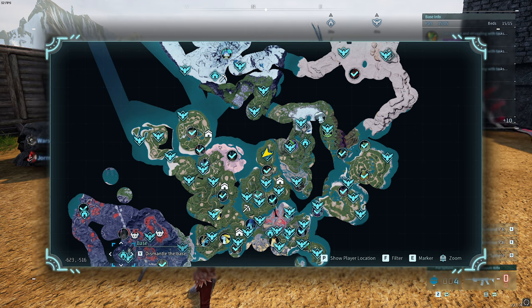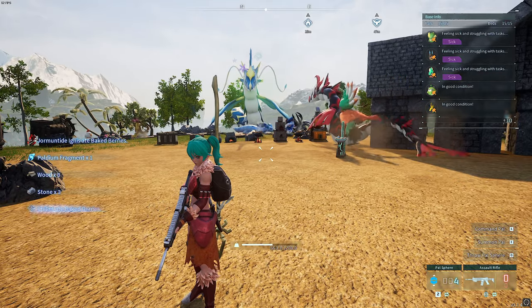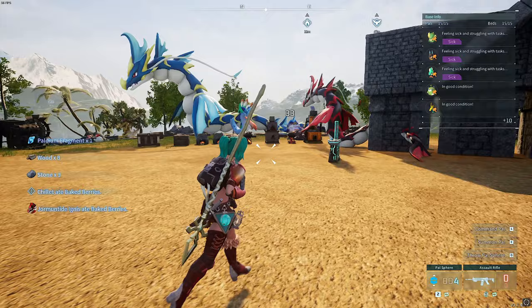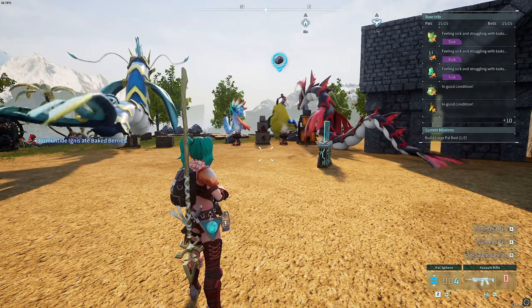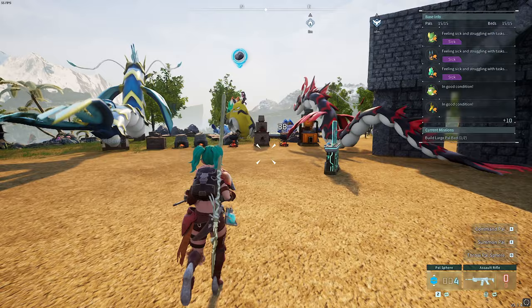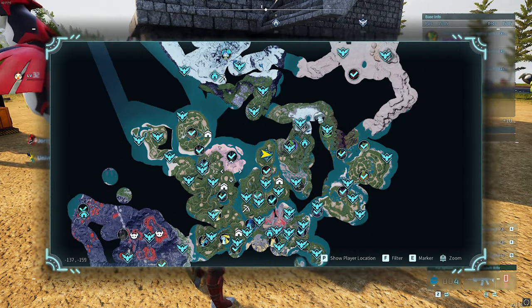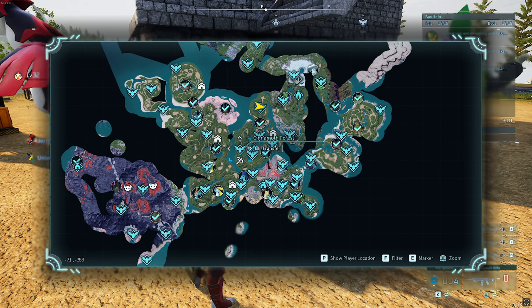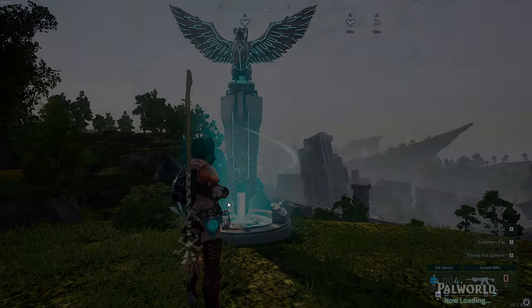Moving on to the next glitch, which is the main attraction of today's video — the secret underground room, which is just insane. This does actually work on dedicated servers. It's a really cool room that's just been discovered. You need to go on fast travel over to the Cinemoth Forest at minus 71 and minus 268, right next to where we actually have to go, so it's really handy.